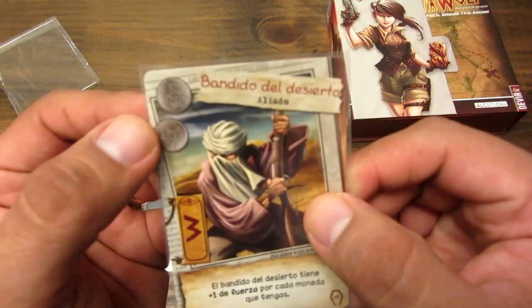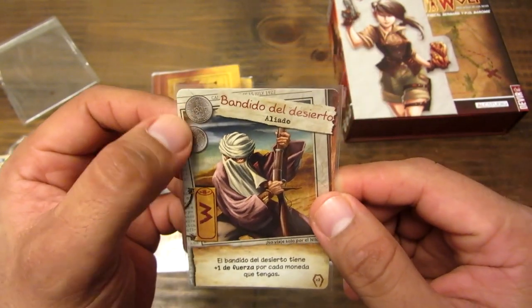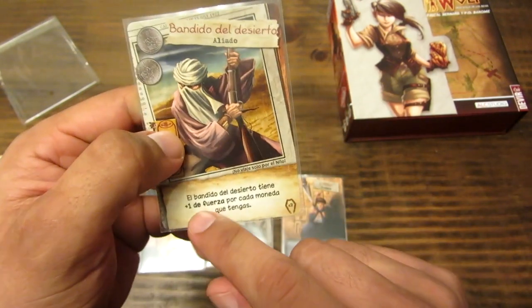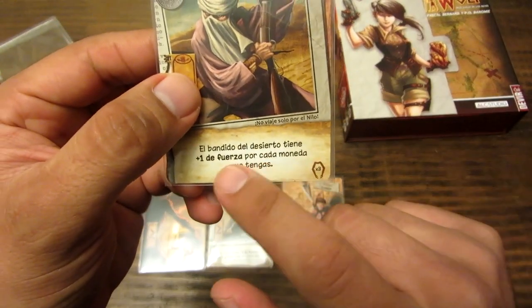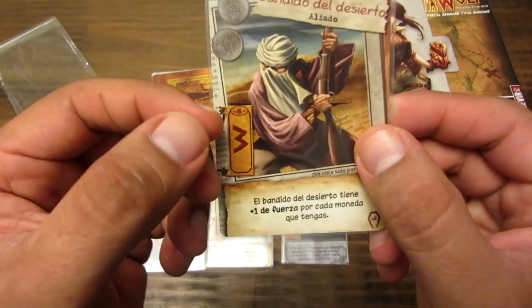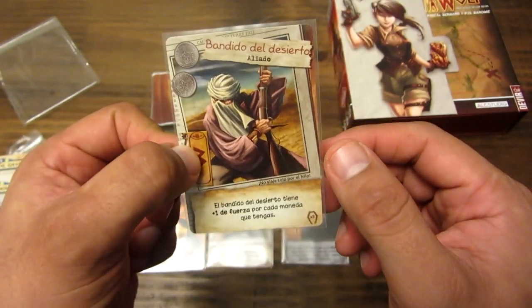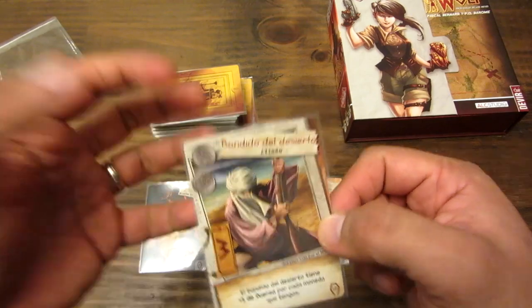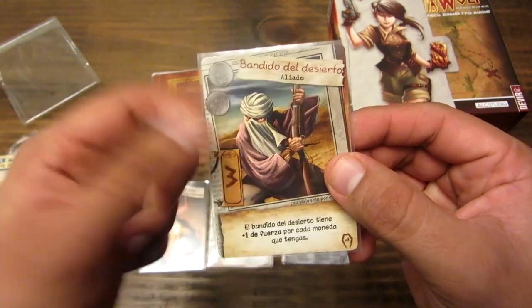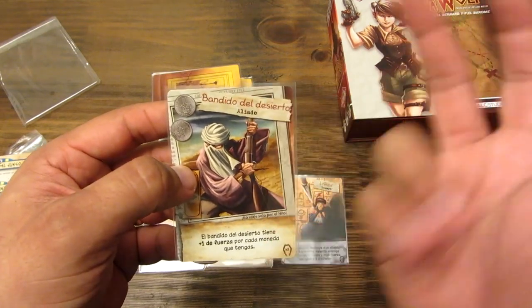¿Qué información hay en las cartas? Principalmente está el costo. Para poder jugar esta carta hay que pagar dos monedas. Está además el nombre: es el bandido del desierto, es un aliado. Está el efecto: en este caso el bandido del desierto tiene más uno de fuerza por cada moneda que tengas. Y este número que sale a la izquierda en todas las cartas es la fuerza. Este bandido lo que hace es atacar a las cartas del otro jugador y se comparan estos valores de fuerza.